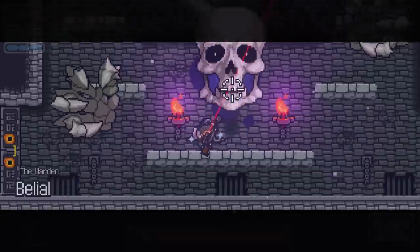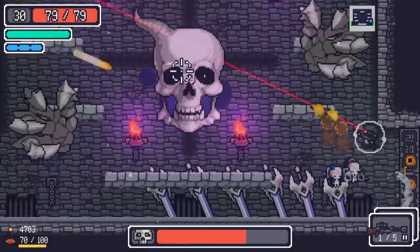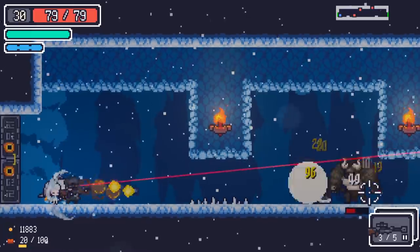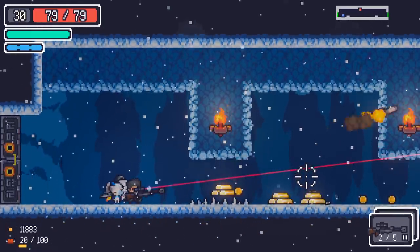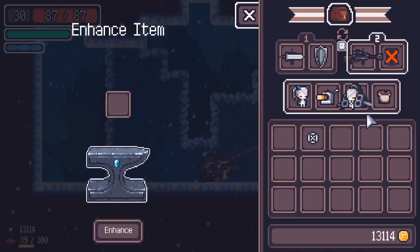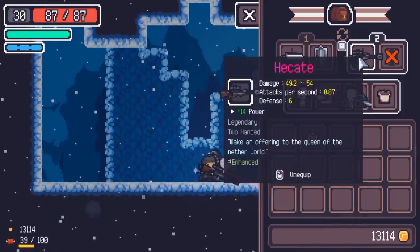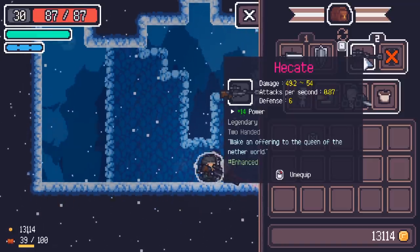I'm tempted to see how much damage I can milk out of this by the end of the run. It's a little bit slow against the boss, but it's still doing pretty hard hits. If I can get some extra critical hit and attack speed out of this, I'll be laughing. Things definitely get strong on the second floor, but still not much of a problem for me currently. Look what I found on this run - how about we enhance this gun? 14 power, 20% better weapon performance. 49.2 to 54 damage isn't too bad at all.